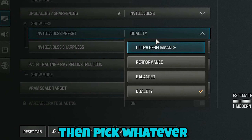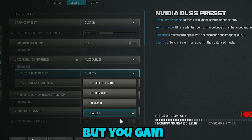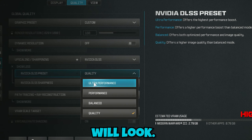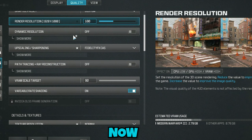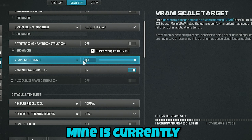If you need more frames, select DLSS and pick whichever quality preset works for you. Quality mode means the game looks good but you gain some FPS. The higher you go toward performance, the worse your game will look but the more FPS you will gain. Scrolling down a bit more, you can see VRAM Scale Target — mine is set to 90.